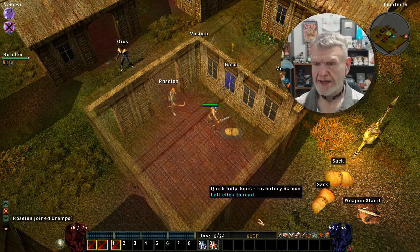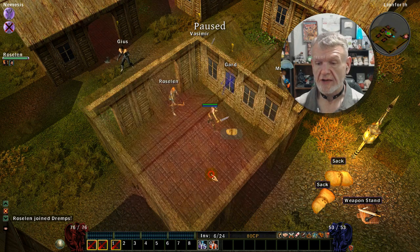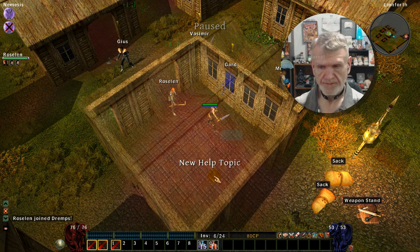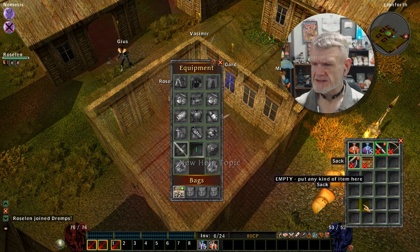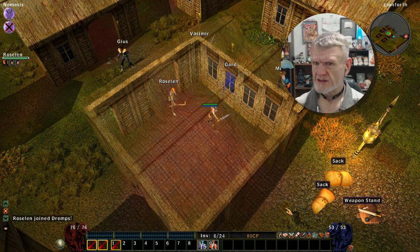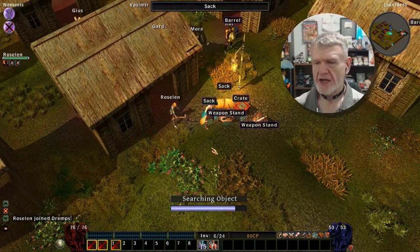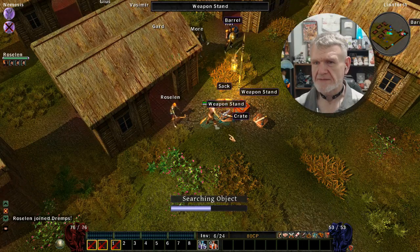The inventory screen — click on it. You right-click on an item. Then your skill screen — there's still nothing I can use right now. This is kind of dangerous here; I'm probably going to take some damage.